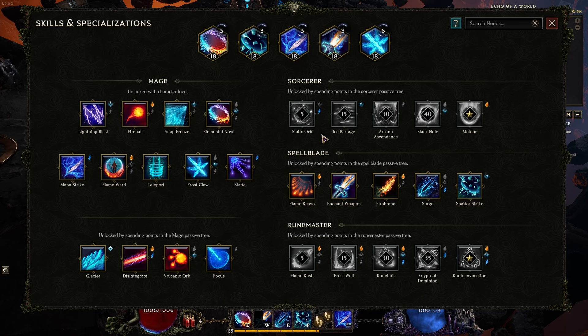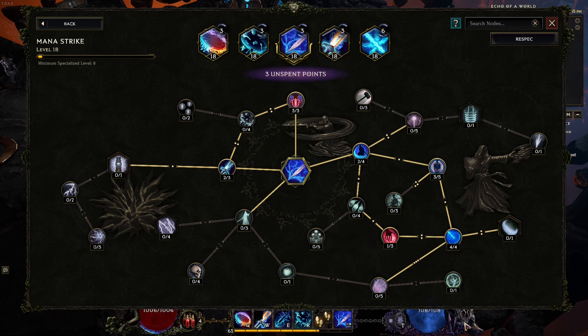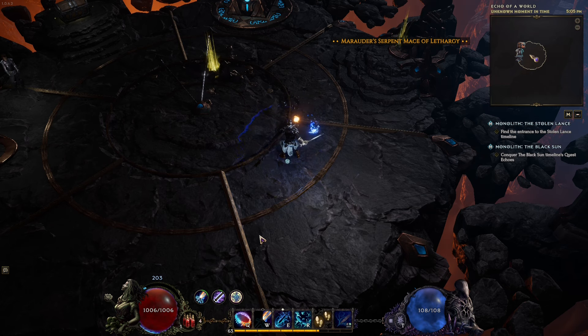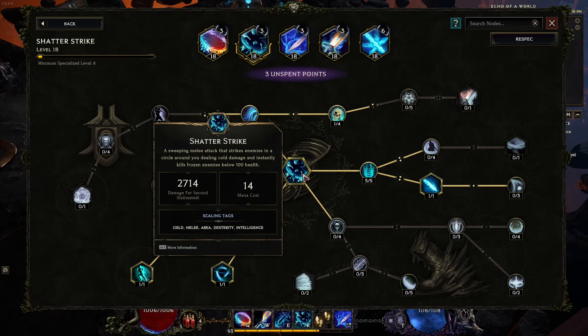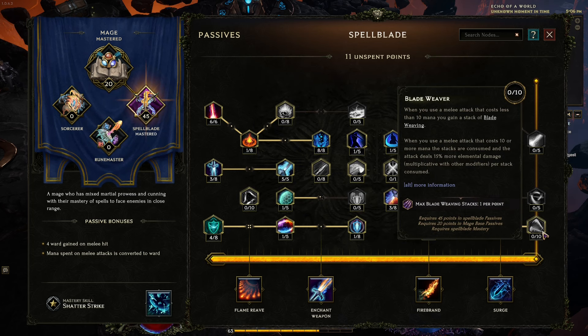I have Mana Strike here, which has 0 mana cost. I'm using this to regenerate mana, and then I'm jumping into Shatter Strike, which has 0 cost because I have a buff reducing the cost, but it has a 14 mana cost — so that Blade Weaving effect will be applying here.